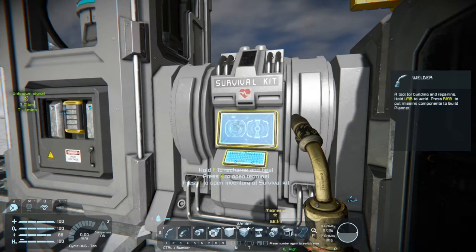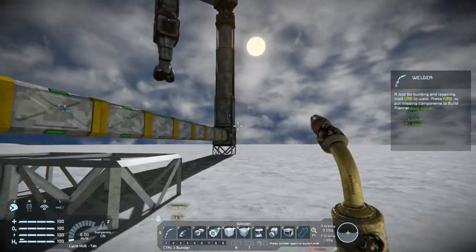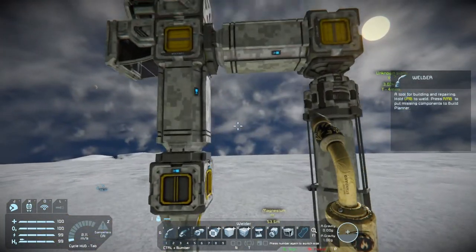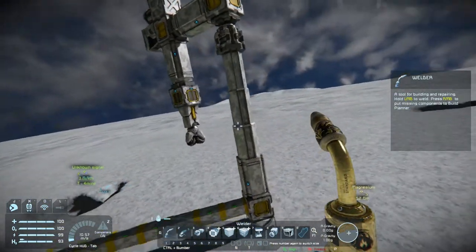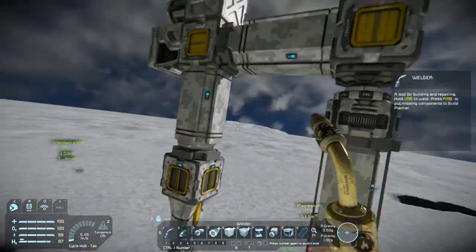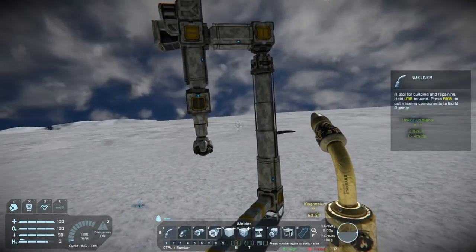Welcome back everybody. I'm just topping up my power before we go into what we're going to do next. As you can see the drill has moved because whilst I was welding, this rotor here was free to move around. But as you can see it is a small but effective system. There are a couple of things we could do to make this work really well for extension purposes, but I'm going to focus on experimenting with hinges to see if we can make a really effective drill system from our base location.